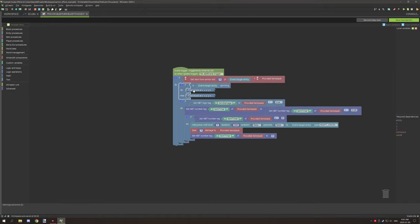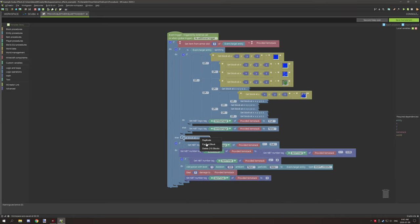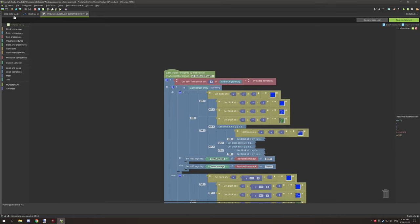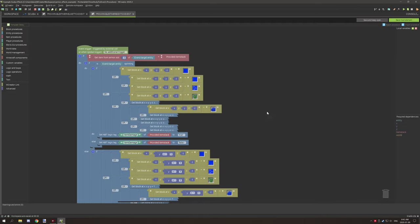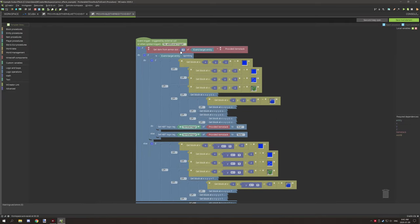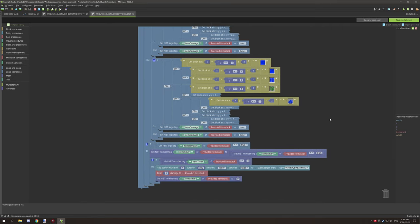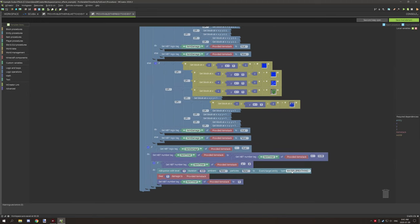Because this is the helmet, the chestplate procedure is essentially identical. The only differences are that the armor slot is now slot two instead of three, and the potion effect applied is different. Everything else is exactly the same.